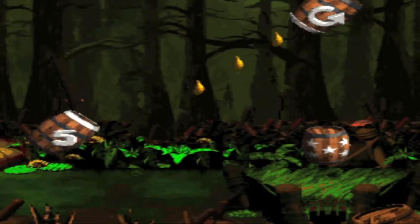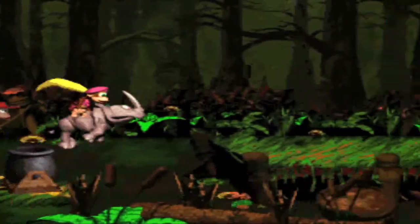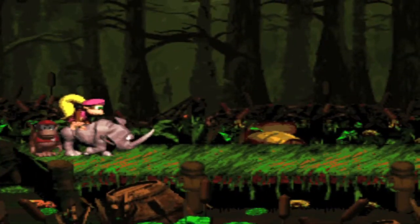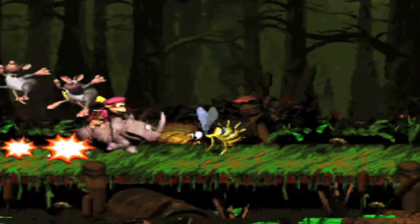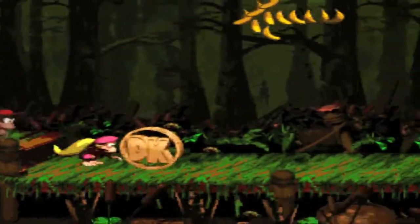I really like the background — how it's like trees and the marsh — and this song just goes really well with it. What you want to do here is just charge Rambi and run all the way through all those enemies. And here's the hero coin.